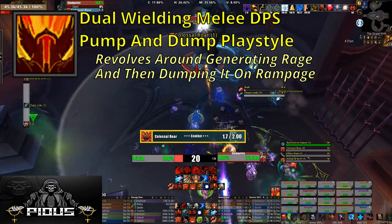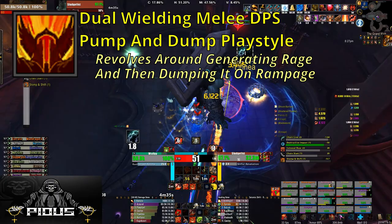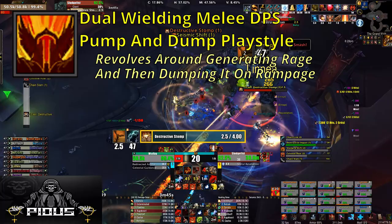The Fury spec revolves around dual wielding and what I call a pump and dump playstyle. The most basic component of this playstyle is to generate rage as quickly as possible and then dump it by using Rampage. There are a ton of other pieces that go into this playstyle, but all of them end up revolving around generating rage and then spending it on Rampage. So let's start laying some foundation and talking about all of those pieces that make Fury what it is.